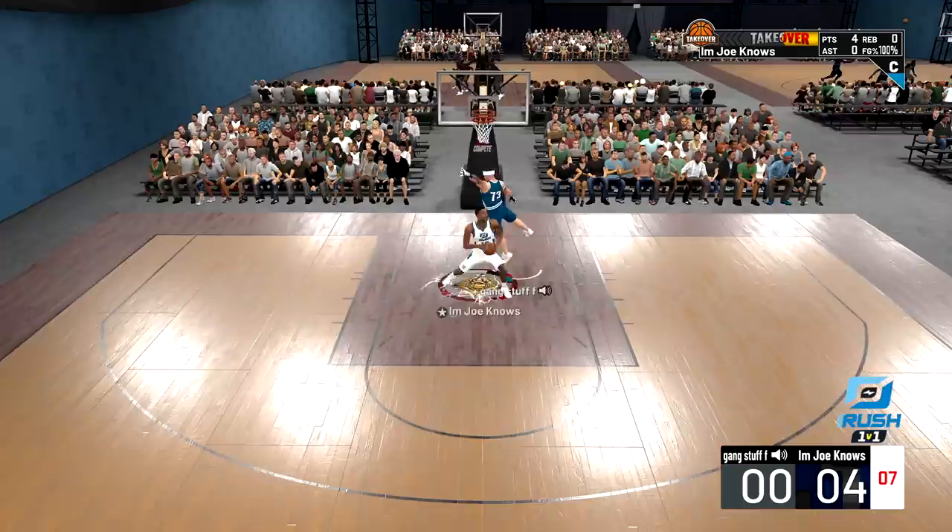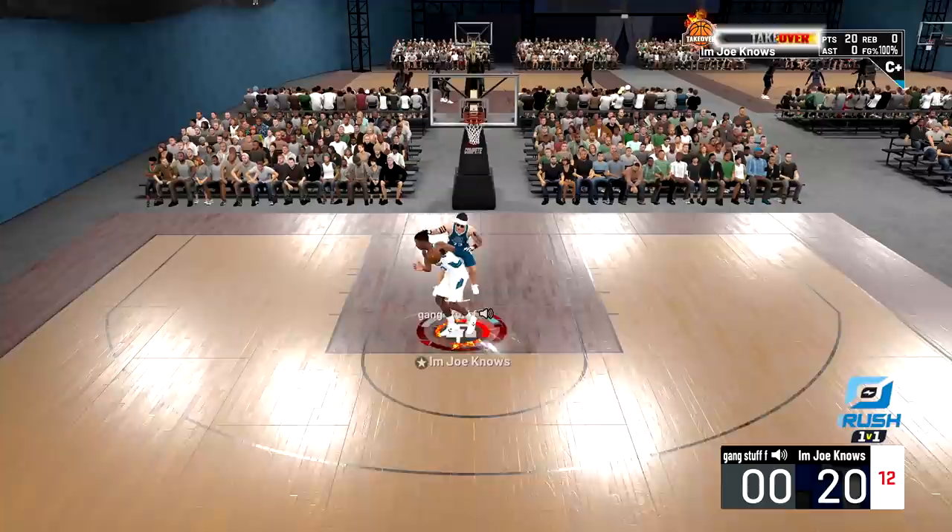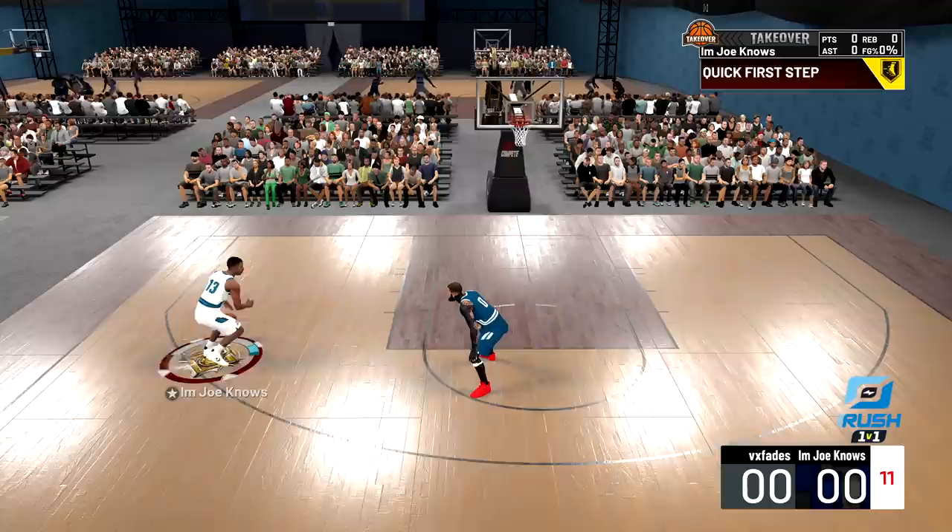Second game we're playing another guard — doing a little bit of post moves but I don't want to go to post hooks because it's too cheesy. We get the contact dunk, get the post takeover, and once we get the takeover I'll speed it up. Two wins in the books. Third opponent literally just said 'yeah I'm not dealing with that' — let me score five straight times then quit. We post spin the computer, get the dunk, get our third win.